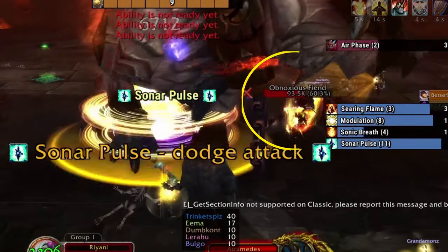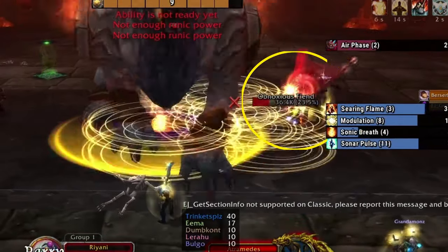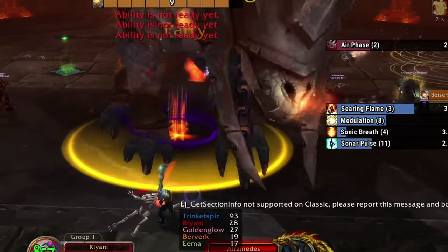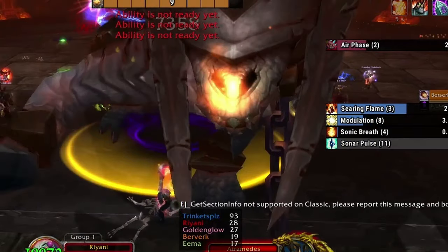Speaking of interrupts, on Heroic you'll have Obnoxious Fiends that jump on someone's back while casting Obnoxious, which grants the player 10 sound if the cast goes off. Interrupt these and kill them as soon as possible.